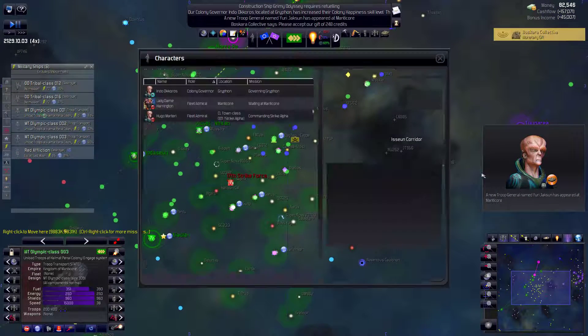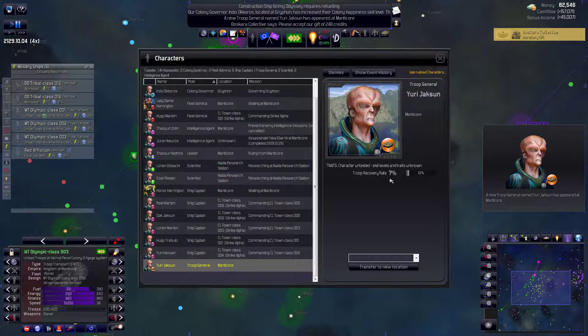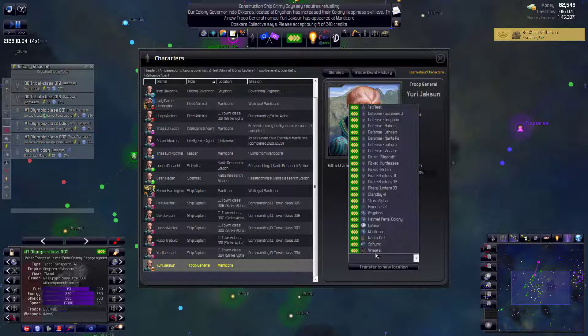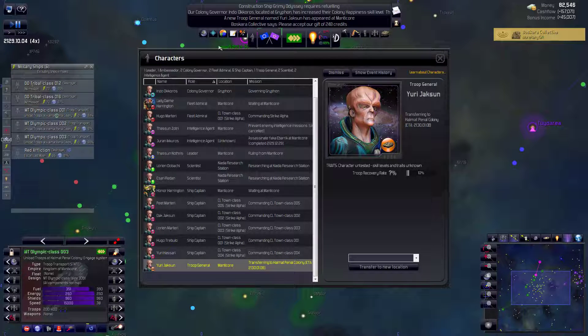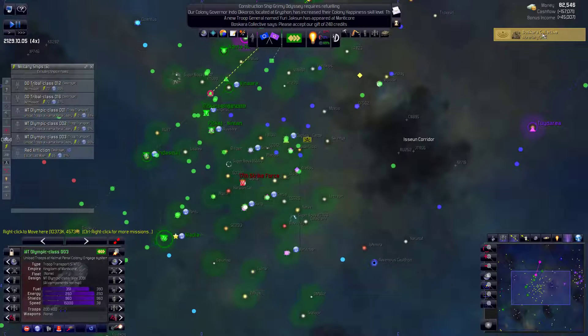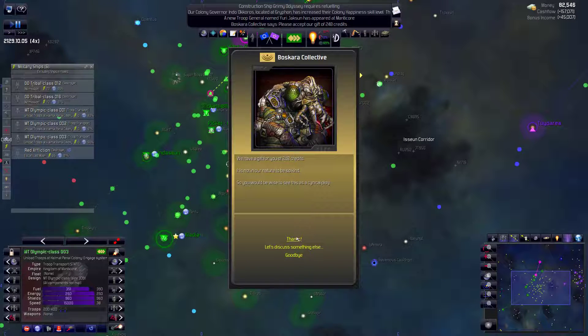A new troop general! This is actually really important - we've not had one. I want to transfer this guy over to Helmut. How long will it take him to get there? 2031 - we'll just wait until the middle of January in 2130 because that is going to be an important thing. 250 credits. That's so many. You're so great.